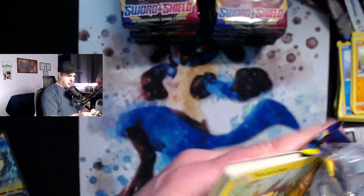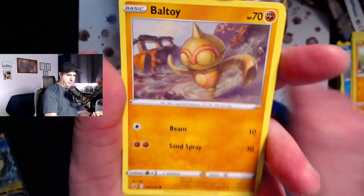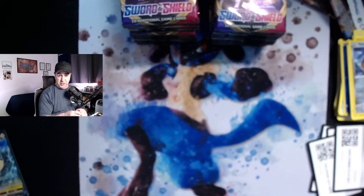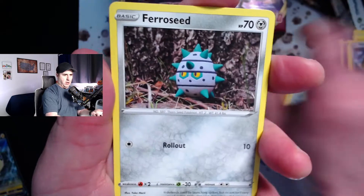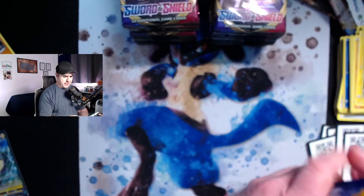So our first hit of the Sword and Shield booster box opening is a Morpeko V — very cool, let's sleeve that up. I was waiting today for this box to be delivered. I got them from Troll and Toad, who I buy a lot of stuff from. They couldn't ship the box until the set actually released on Friday, so they did priority shipping and it got here today. Drapeon is the rare for that one. I also did a couple Elite Trainer Boxes over the weekend if you didn't see those — that was a fun new thing for me to do on the channel.